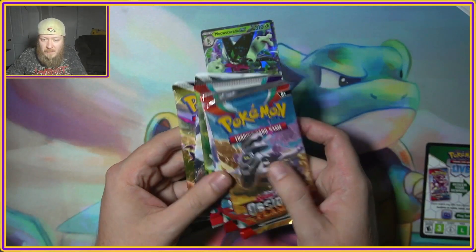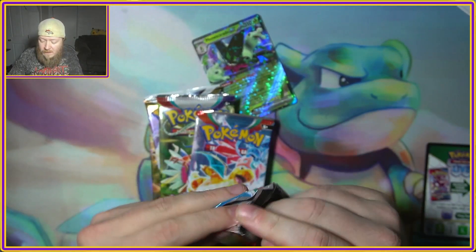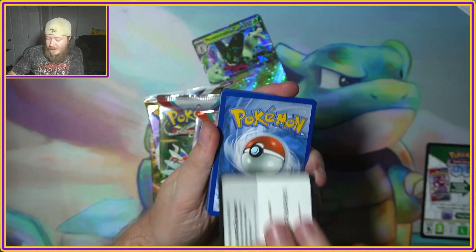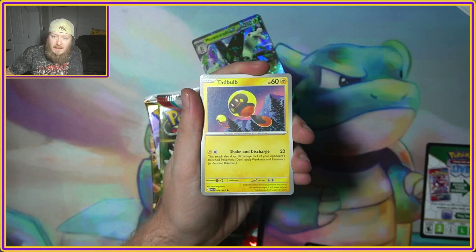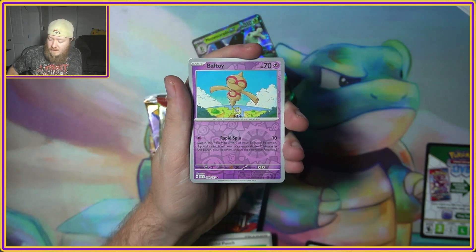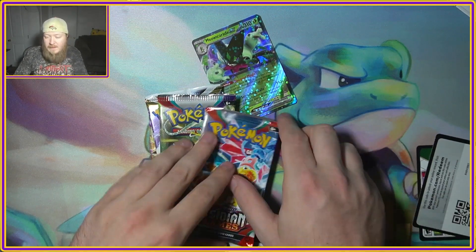We're gonna go ahead and open these packs in order. We're gonna see if we only need a few more cards for Obsidian Flames — only a couple more to master the set. We got Astini, Tadbulb, Poundor, Lycanroc, Probopass, Vengeful Punch, Wiglett Reverse, Baltoy, and Claydol for the holo. Nothing too crazy in that one.